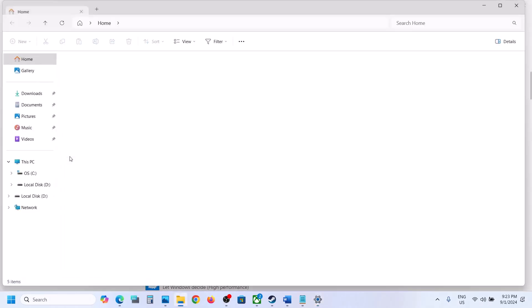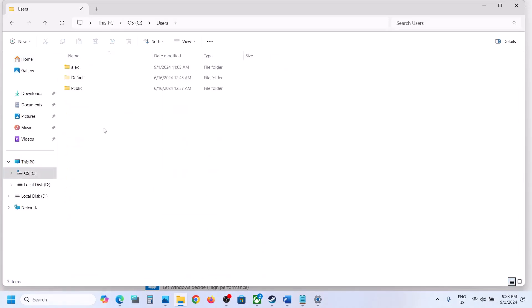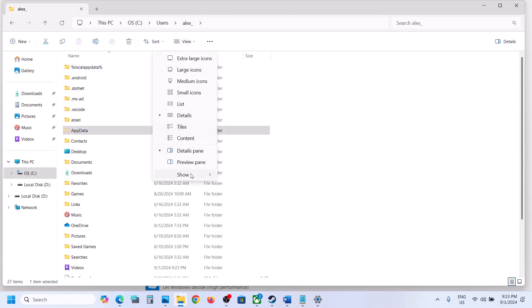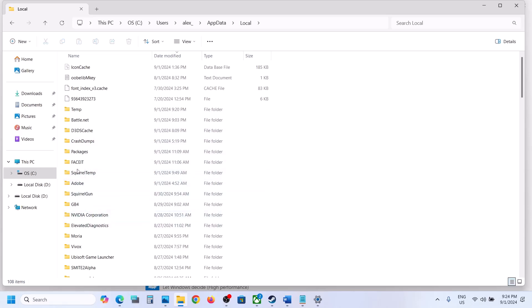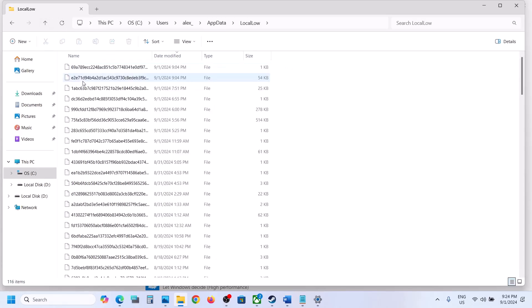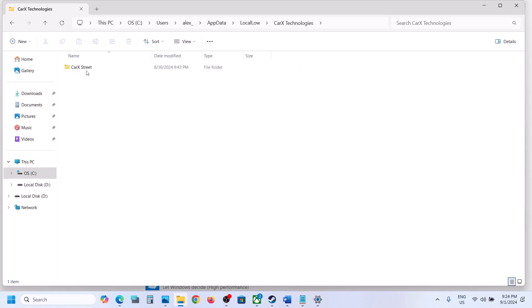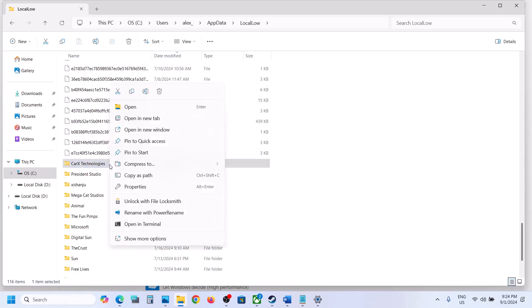Still not working? Open File Explorer, go to This PC, open C drive, open the Users folder, open your username folder, then open AppData. If you don't see AppData, click View at the top, select Show, and put a check on Hidden Items. Open the AppData folder and find the game folder. Open the LocalLow folder, scroll down and find the game folder — for example, CarX Technology. You will need to delete this folder, but be aware you will lose all game progress and saved settings.